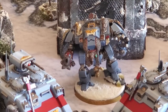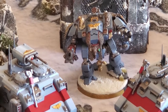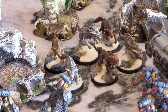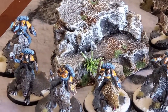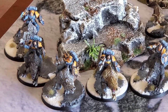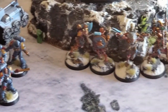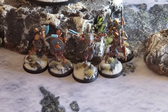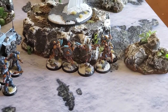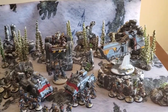Right below them is the Redemptor Dreadnought with the plasma incinerator, an underslung Onslaught Gatling Cannon, an Icarus Rocket Pod, and Frag Storm Grenade Launchers. We're also going to have a unit of six Fenrisian Wolves and five Thunderwolf Cavalry — four with power axes and storm shields, and the pack leader with a thunder hammer and storm shield. We will also be having five Wulfen, two with Fenrisian Great Axes and two with thunder hammer storm shields, rolling around in a Stormwolf with two melta arrays. That's going to be 2000 points of Space Wolves.